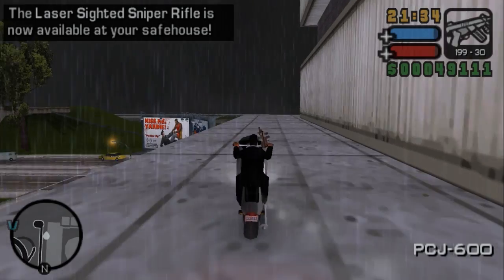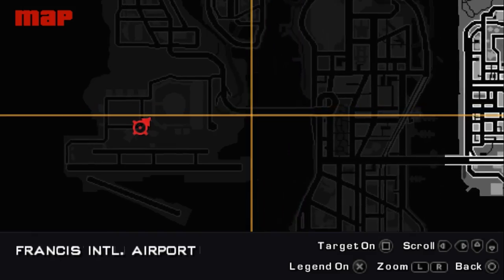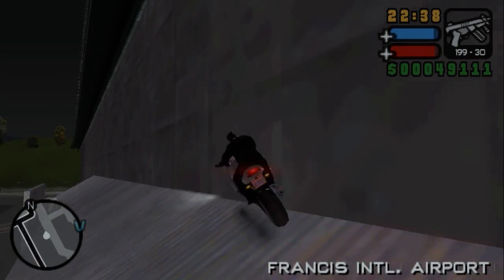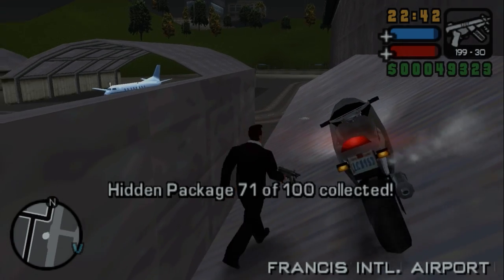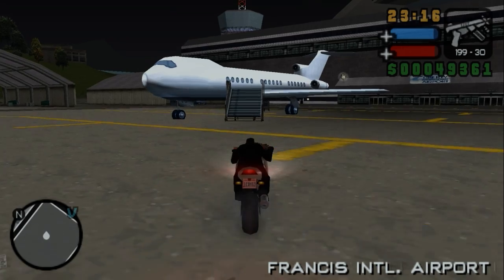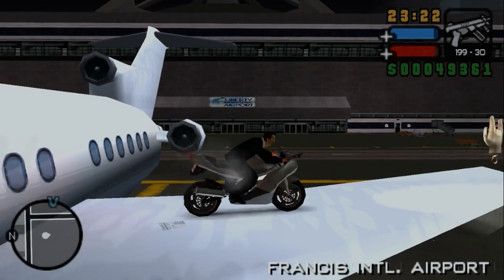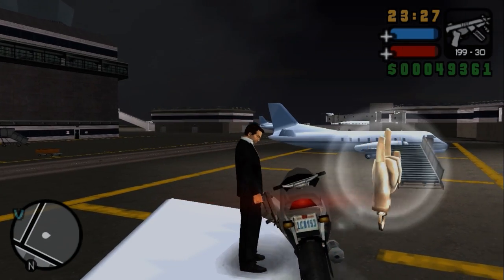This one is a bit tricky because of the position of the ramp — you have to get on this roof at a kind of weird angle. Oh, I got it first try actually. This package really sucks. Get on top of this wing — I got it first try this time too. I remember last time this took me so long, but I got it first try.